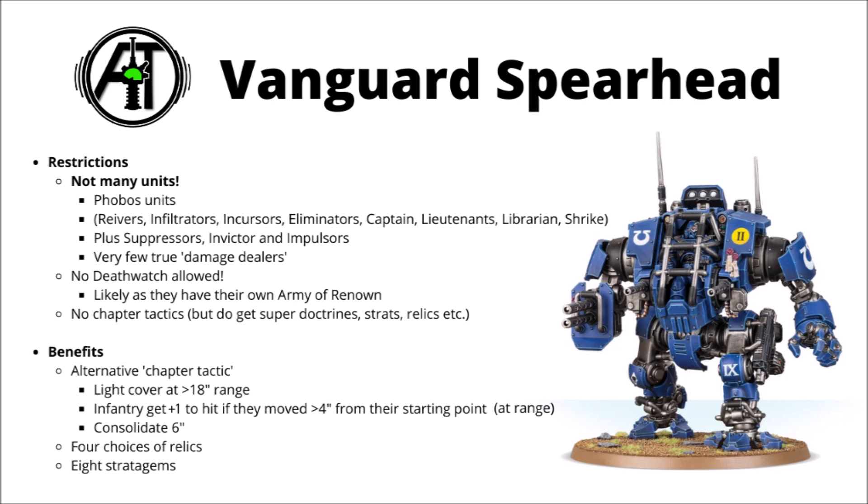As a general overview, the Space Marine Vanguard Spearhead is a new Army of Renown for the Space Marines; the rules are found in Warzone Nachmund: Vigilus Alone. It's basically trying to make a Primaris Space Marine stealth company, and you can run it for any chapter besides Death Watch, though you do swap out your actual chapter tactic as part of the formation. The main aim is for anyone who wanted to build around the many Phobos armor kits now available from the Primaris range — something Games Workshop would certainly seem very keen to encourage.